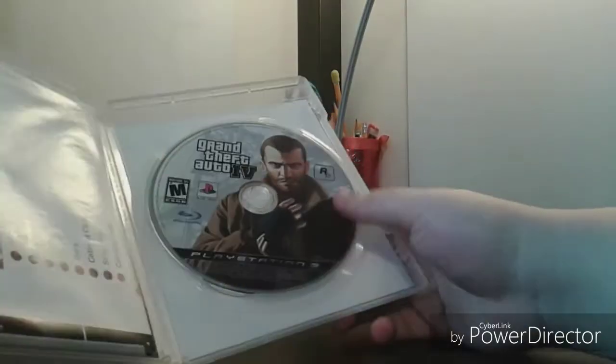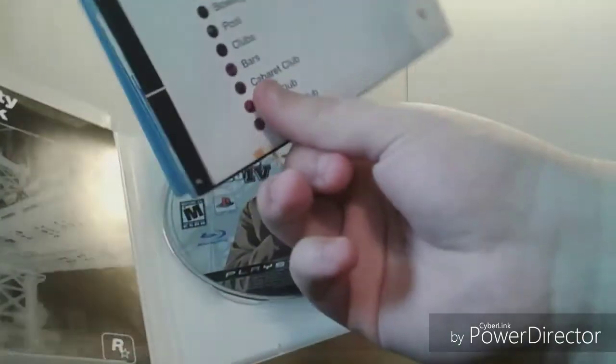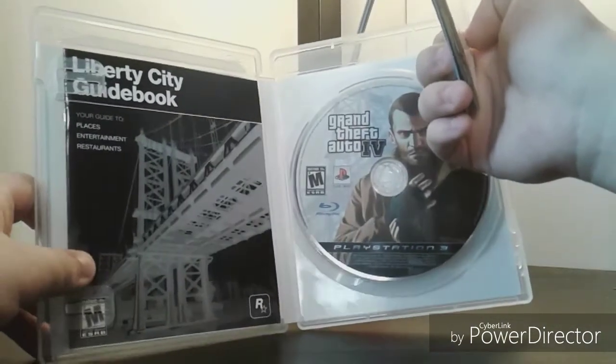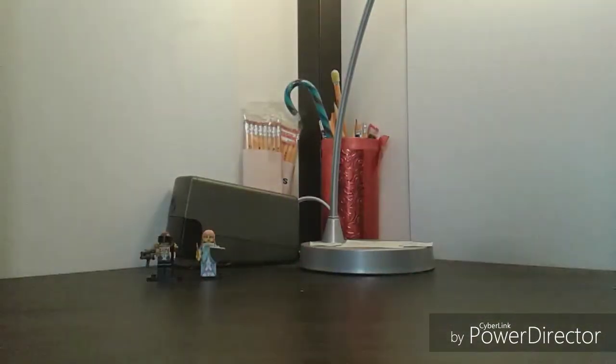Inside is the disc with Niko Bellic and the Rockstar logo, plus the poster/map for the game and then the Liberty City guidebook with nothing on the back. Grand Theft Auto 4 — I already have GTA 5 on PlayStation 4, just in case you guys are wondering.